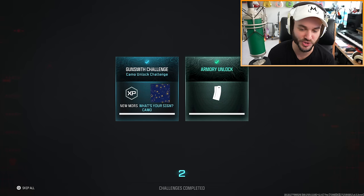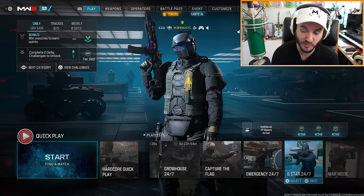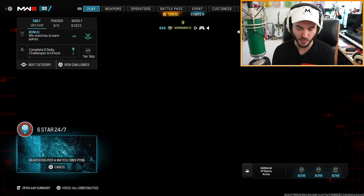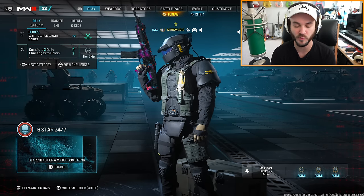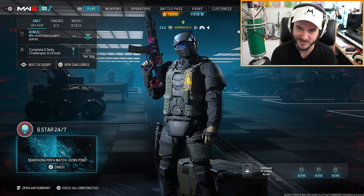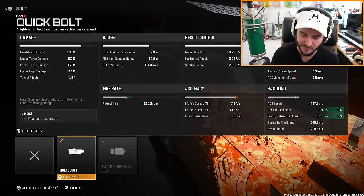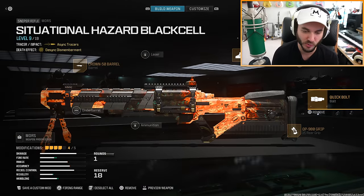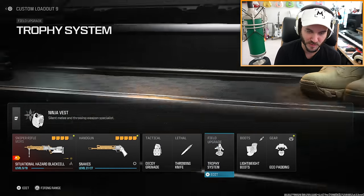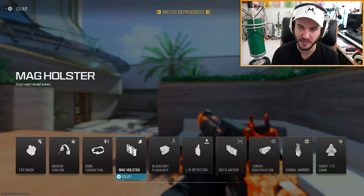We got a daily armory unlock challenge for quickscope kills and another dog camo. I'm down to check out Six Star 24/7 because I haven't played it yet, but Emergency 24/7 is probably going to be the best small map playlist right now. I want to see how much the quick bolt actually helps with fire rate. It just improves reload quickness by 11% — so should we put on something that actually speeds up reload? There's a reload speed option in the gear section so we don't have to take off Ninja.